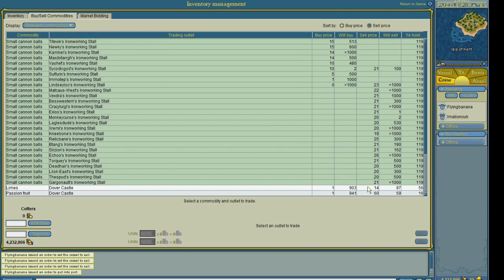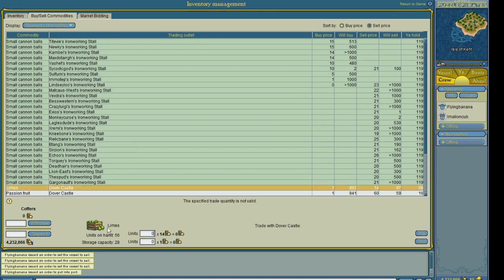I'm at Isle of Kent. Let's see how much they're willing to buy my limes and passion fruit for. One gold each. That's an insultingly low offer, I'm going to continue on elsewhere.